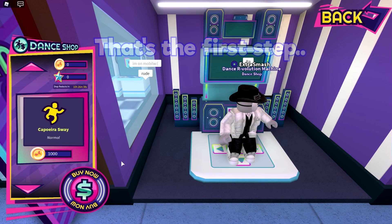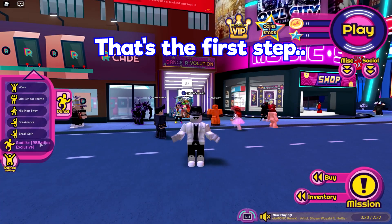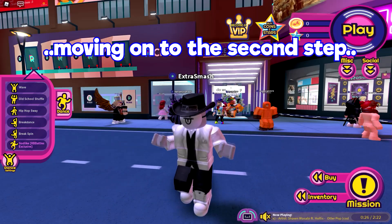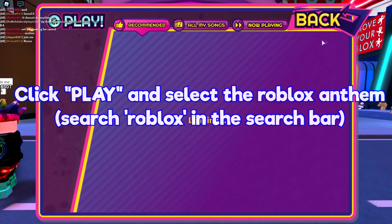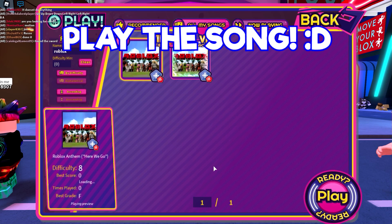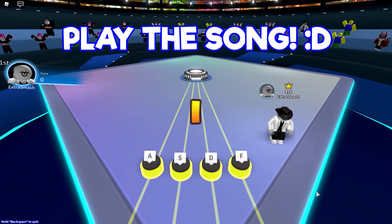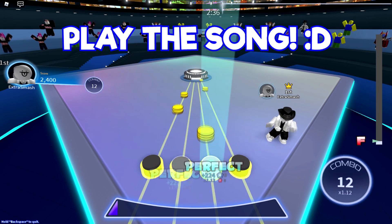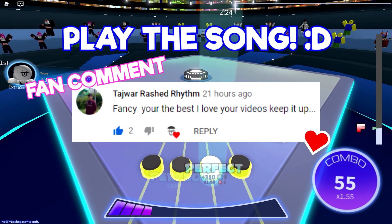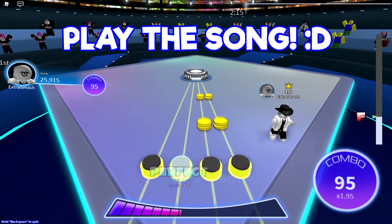Once you have the secret dance, you will basically go over to the next step. That's the new emote as you can see right there, and you gotta select the Roblox Anthem song or whatever it's called. Basically select that and you gotta beat this song — it's a pretty hard song, but you actually don't have to do anything. You can literally be AFK this whole time if you want to.